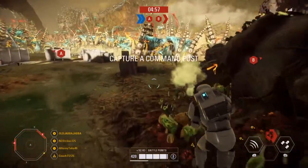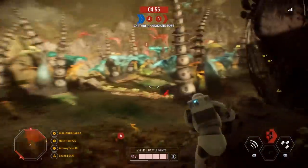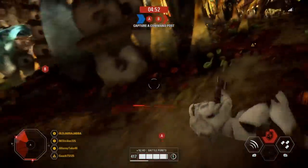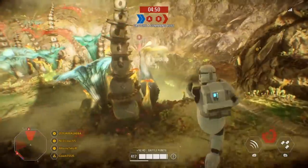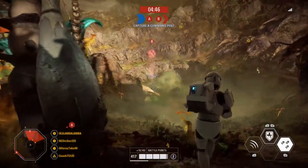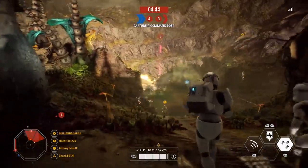A lot of people complain that the Clone Commando has a weak blaster — they absolutely do not. Their blaster just requires a bit of forward thinking when abilities are on cooldown. Speaking of abilities, let's get into those, because one in particular gives the Commando an excellent option for those long-range engagements.